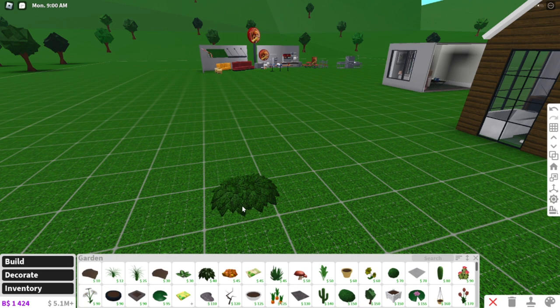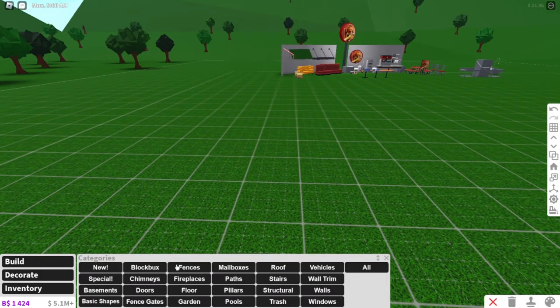Now this doesn't just work with plants — it works with so many different objects. One way that we already know works is with pillars, which I'm going to show you guys.